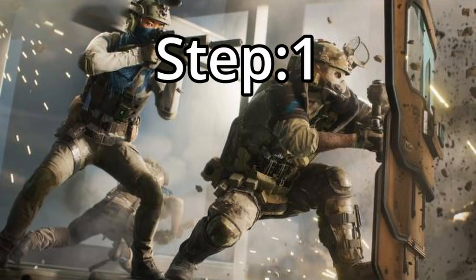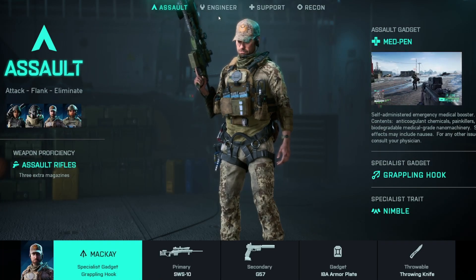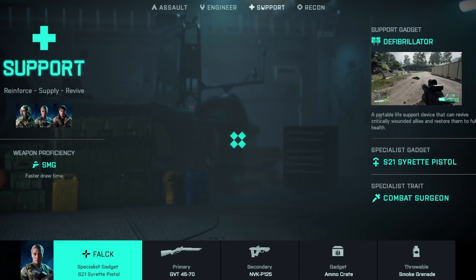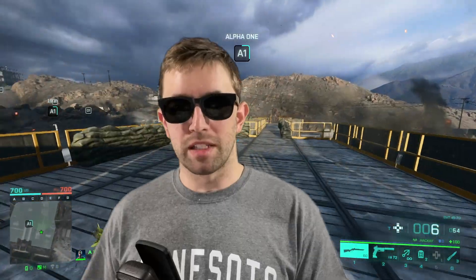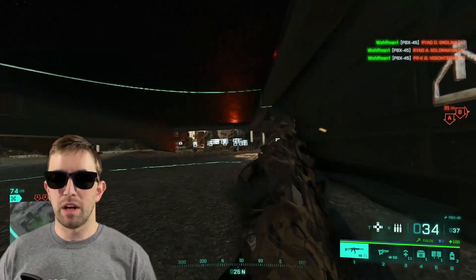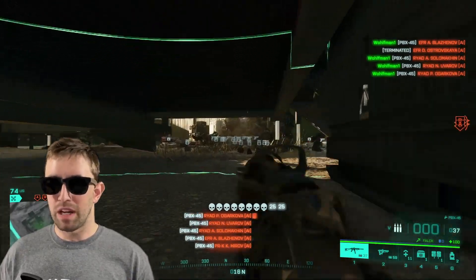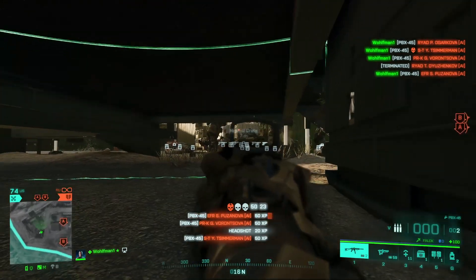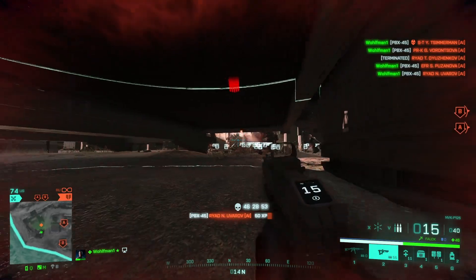Step one: practice and familiarize yourself with the game. Spend some time playing and getting familiar with the mechanics, controls, maps, and different classes available. You can do this either online with other players, or play against bots in a portal session. Playing against bots in a low stress environment is an easy way to get a feel for the game and expand your knowledge on the maps and battlefields. The bot servers also allow weapon XP, so you can unlock attachments as well as vault weapons in these modes.